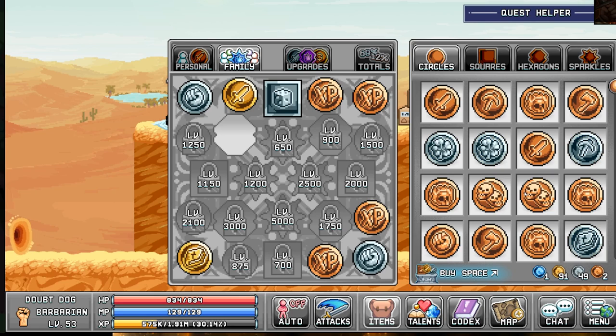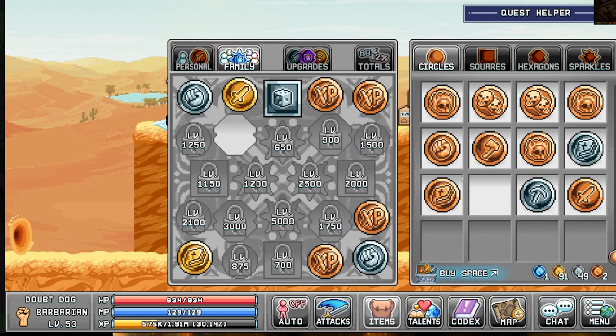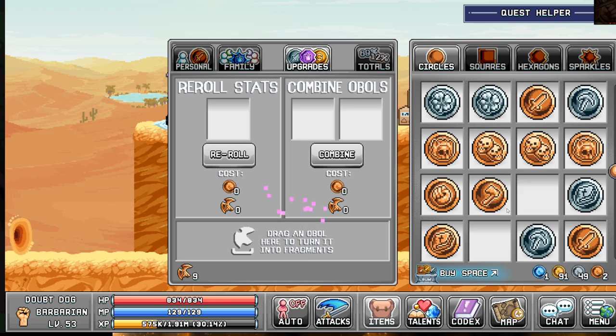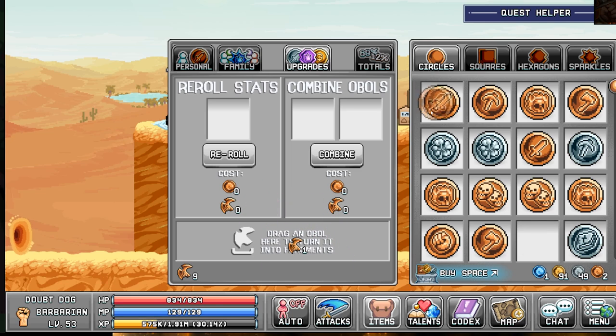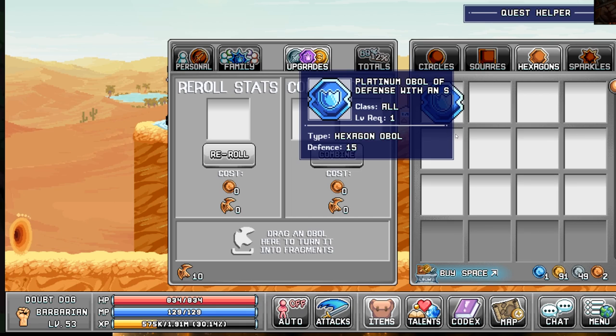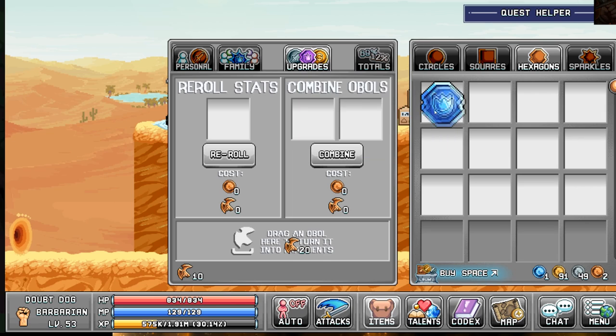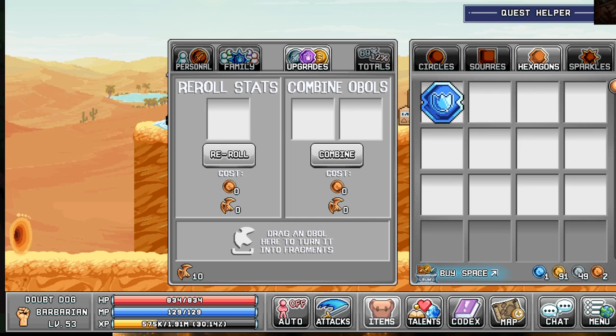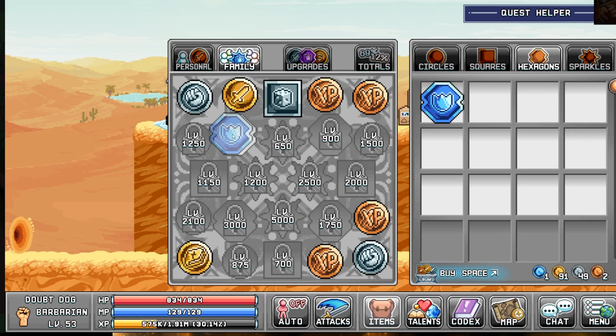We also got a hexagon. I'm going to deposit some of the extra ones I have first to make some space. Trying to get rid of duplicates, but it's hard because I never know fully what I'll need in the future. So here's the hexagon, and we also have a sparkless one: Platinum Oval of Defense - plus 15 defense. That seems pretty solid. I'm definitely going to put that in the family slot.